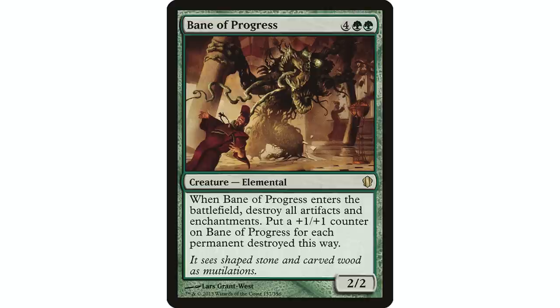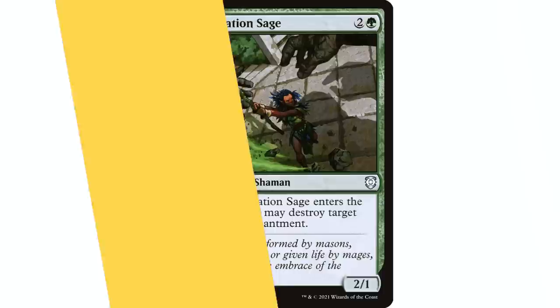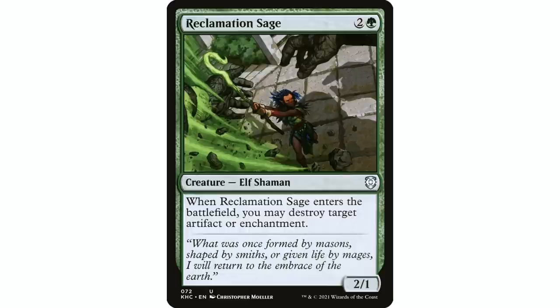Bane of Progress is another card I absolutely love that goes in almost all my green decks. It destroys all artifacts and enchantments, so if you're running lots of artifacts and enchantments yourself you might not want to play it — I've made a couple decks where I left it out — but pretty much all the rest I'm putting it in. It's just a huge blowout a lot of times, it's on a creature so it'll likely be a huge creature, and you can reuse it with blink effects. Reclamation Sage is another one you can blink — three mana to destroy an artifact or enchantment on a body. I can blink it or use it as a chump blocker, and that holds a lot of value.